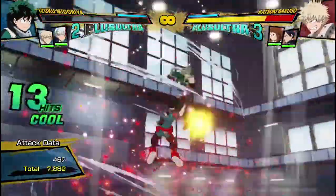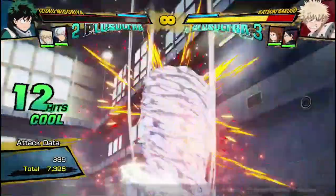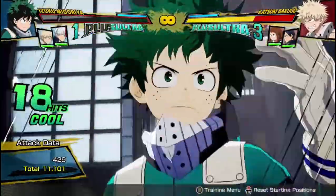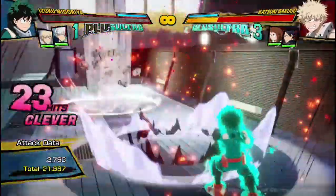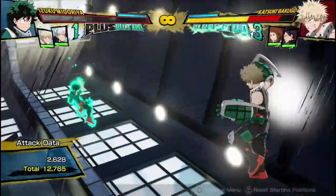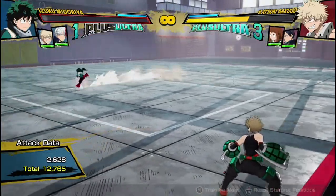Like, you get a consistent 10,000 damage combo? That seems fine. Oh, but it can also lead into a super easy wall splat. Let me just show you something real quick, guys. Ready? Just a normal combo — one dash cancel into a wall splat. Oh, that's 21,000? That's fine, you know, balance. And then 12,000 damage combo for a single dash cancel. That's casual, that's normal.